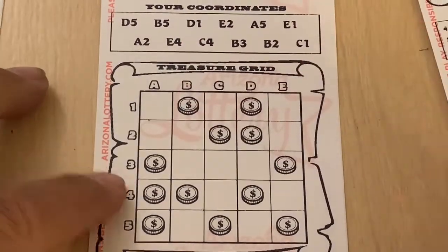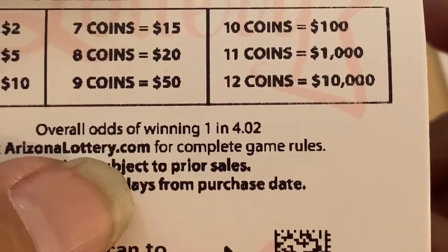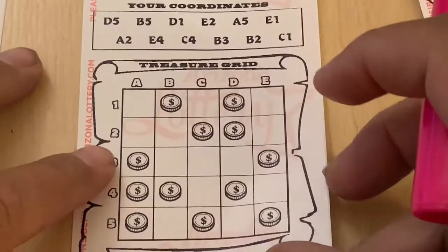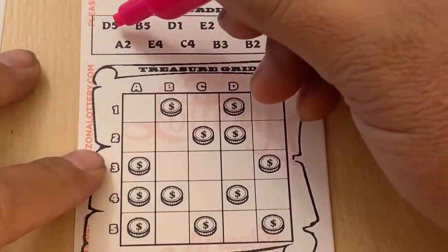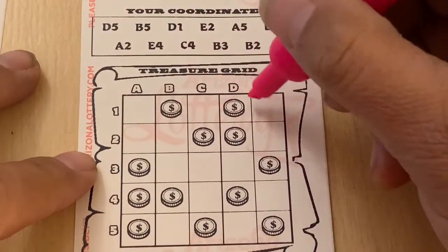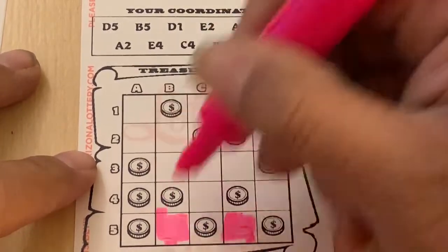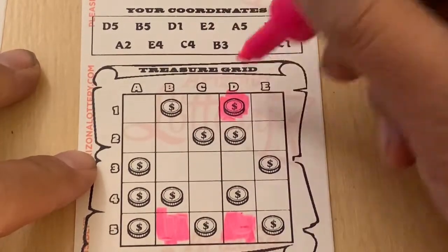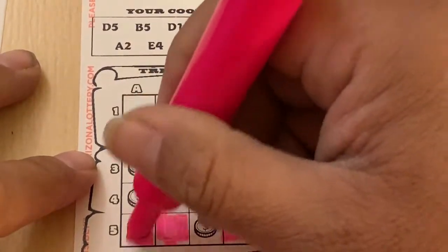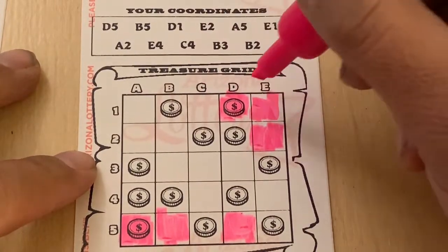Okay, let's try our pinky. The odds are 1 in 4.02. D5 — we're going to do the top row first and then the bottom row. So D5. B5. D1. E2. A5. We got one, two coins. E1.